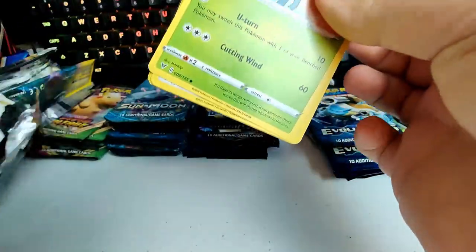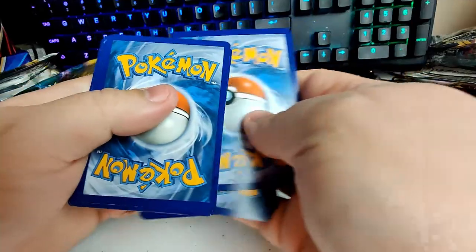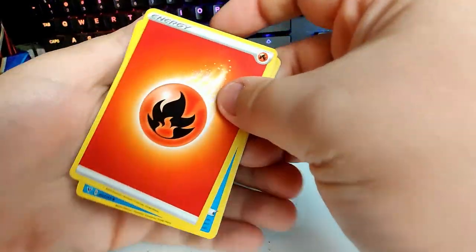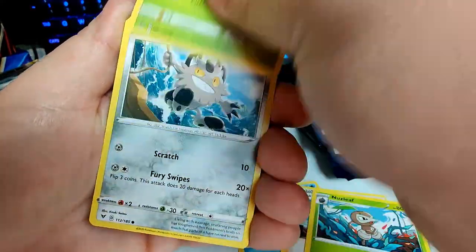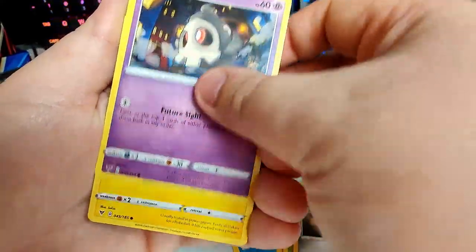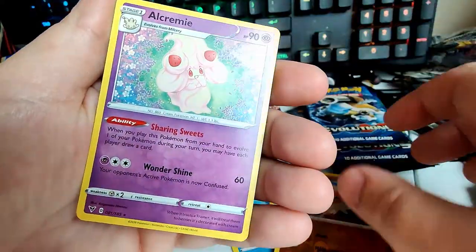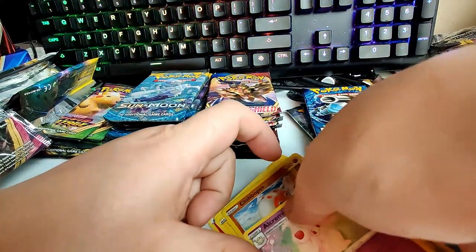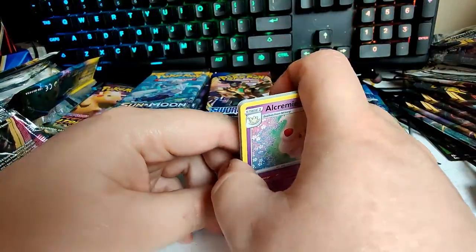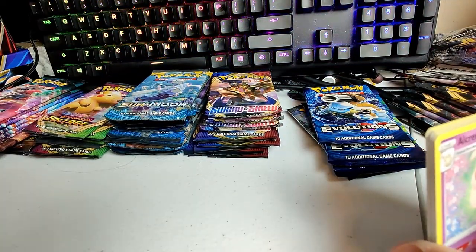Only a few minutes left here in part two. Let's get into another Vivid Voltage — about a bing, about a boom — can we pull the Pikachu? Fire energy — I don't think there's a Charizard in this set. This set is mainly focused on Pikachu. I'm also trying to get the new Shining Fates, which is like Hidden Fates 2.0 — I did open some on this channel, go check those out if you haven't seen them.